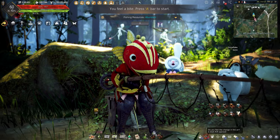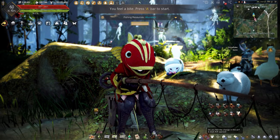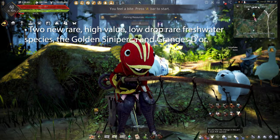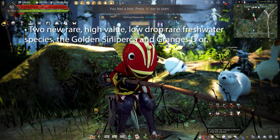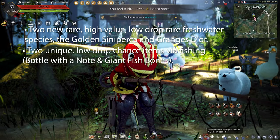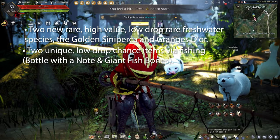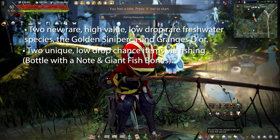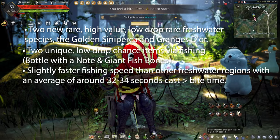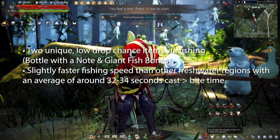That's more than Magoria. Each fish table has one high-value rare species, two yellow species, and a larger portion of higher-value yellow/blue quality fish. Two new rare high-value low-drop freshwater species: the Golden Siniparca and Granges Door. Two unique low-drop-chance items via fishing: Bottle with a Note and Giant Fishbones. If you want me to make a mini guide on the Bottle with a Note, drop a comment. Kamasylvia also has slightly faster fishing speed, averaging around 32 to 34 seconds per cast.